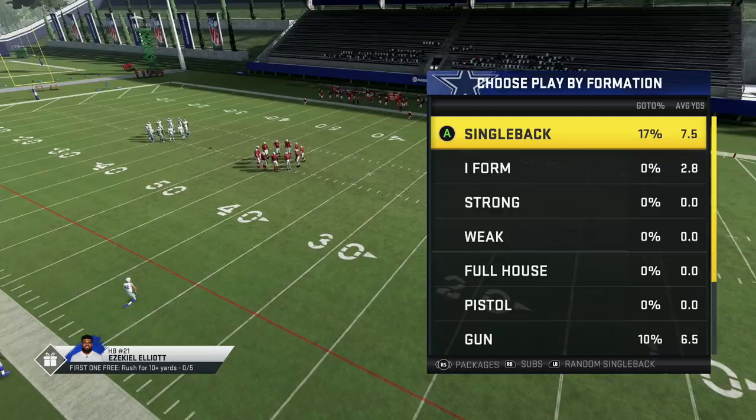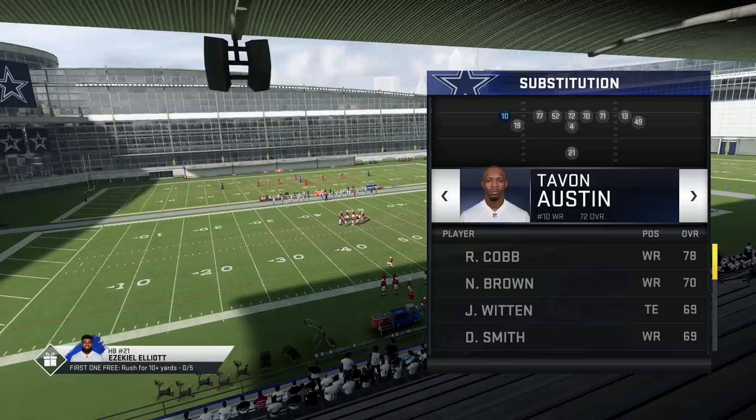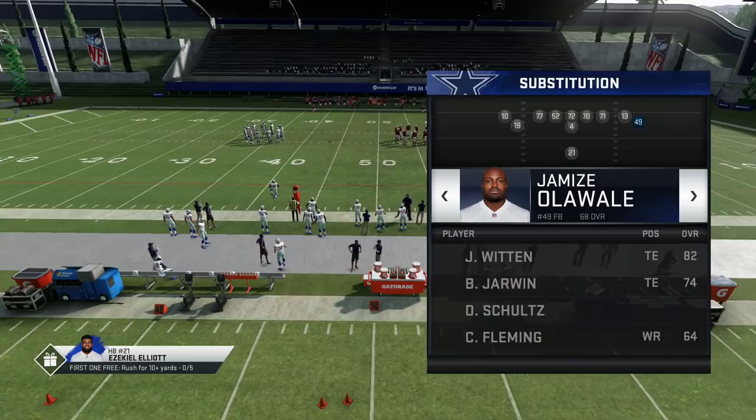We're going to be in the single back tight flex. In the previous video I showed you one play TD — in this video I'm going to show you another one play TD against cover three, as well as running it against cover two, cover three, cover four, and whatever they throw at you. Best route runner — Amari Cooper on this side — fastest on the left side. This sets up our cover three look on the right side.